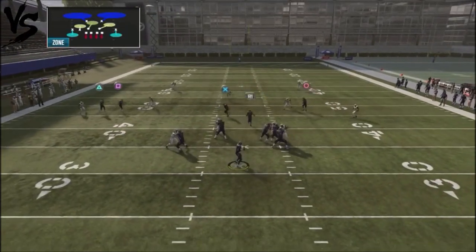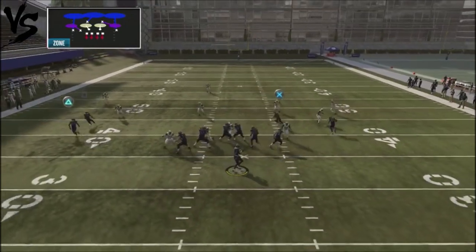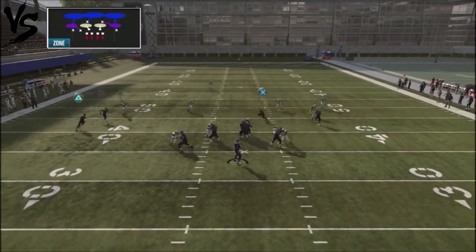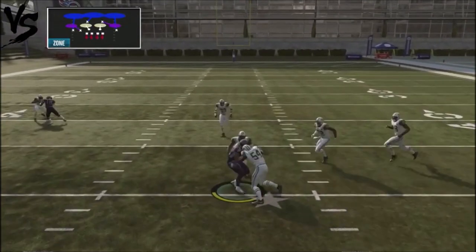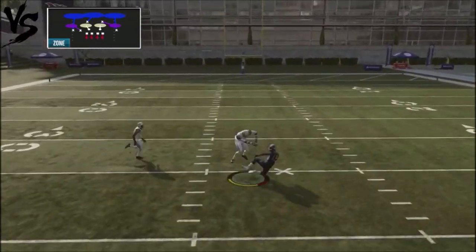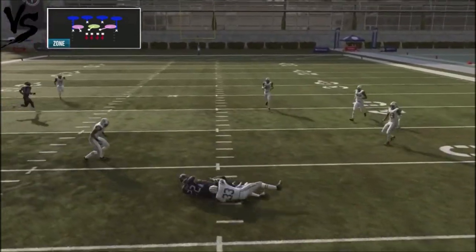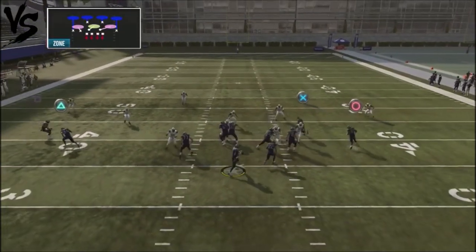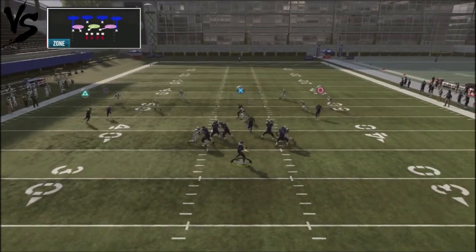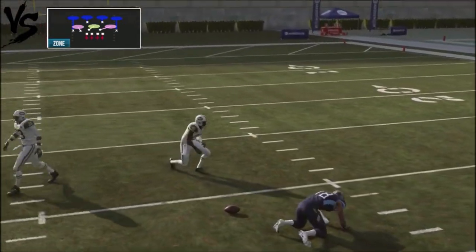Cover 3 is a similar look, but now the running back release route will get wide open. You've still got the crosser and the underneath route by the running back — a lot of times you can force that in, and there's a big play opportunity on the backside. Cover 4 is the same kind of look; you can check down to the running back route for a good 9-yard gain. It's really hard to stop these three routes — crossing routes plus the deep post — making this a great play to attack your opponent.